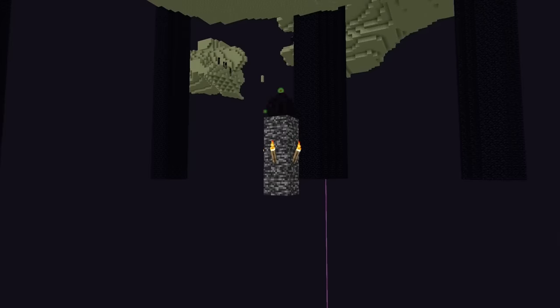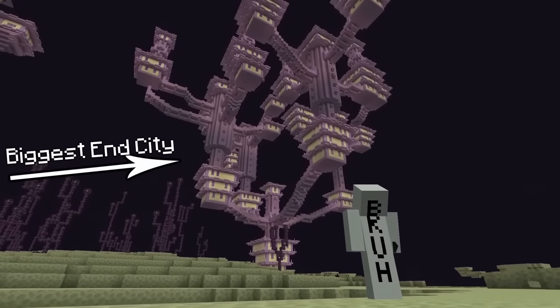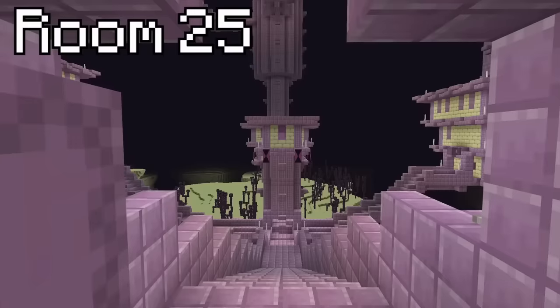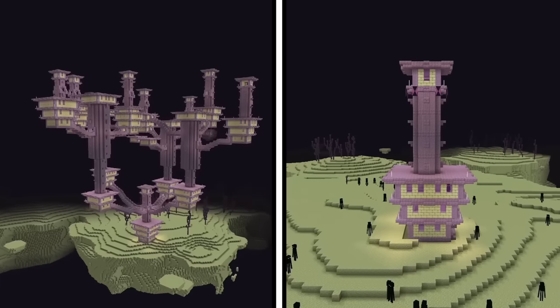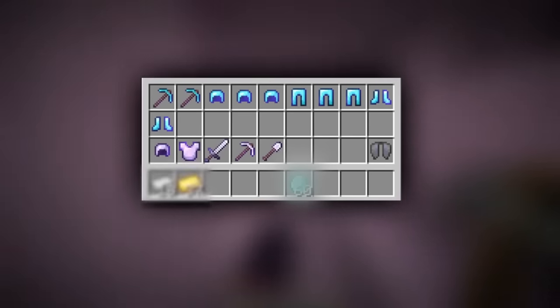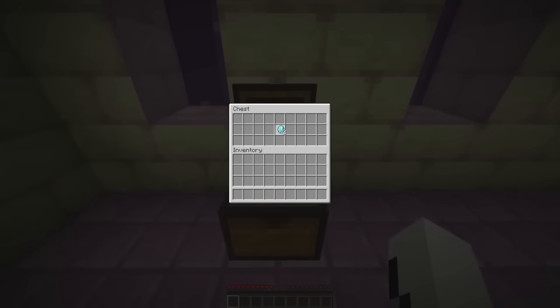That's not it for insane end dimension seeds though, because on this seed, if you make your way out to the outer end islands, you'll find the chonkiest end city to ever exist. The end city looks like an entire society built up in the end, with so many different branches and buildings — with over 25 different rooms, this is actually the biggest end city ever found. And if you loot every single chest inside, you will collect over 10 diamond armor pieces and tools, a bunch of iron and gold, and 60 whole diamonds — including 42 diamonds in one single chest.